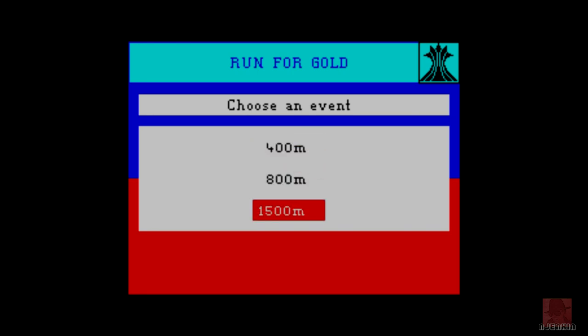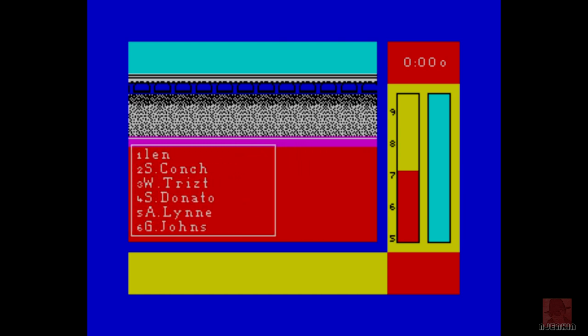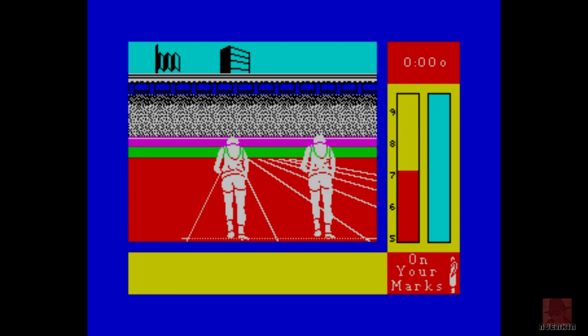I'm gradually training my guys up. As you can tell, this isn't a quick game. It's going to take a lot of races, and that's why you can save your performance to disc. Come on, Len — versus Esconch Donato. 1,500 metres. This is the last race. Wish me luck. I think that's about three and three quarters of the track.